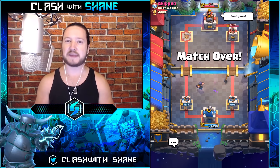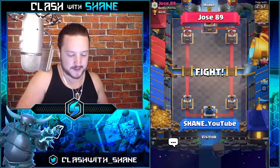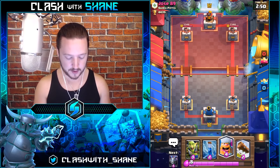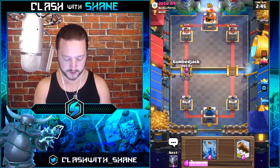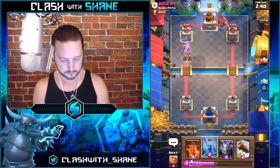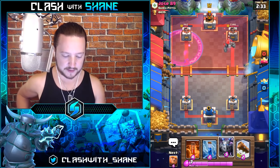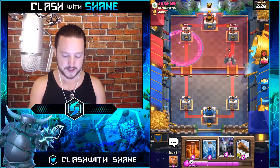Let's take a look at that Giant Beatdown deck. Here we go with the Giant deck facing off against Jose89. The only reason I did that quick Lumberjack push right there is because we didn't have anything to do a slow defense into this Golem. Lumberjack doing a fair bit of work — Fireball going down, raging up the spirits, still getting some decent damage into the tower.